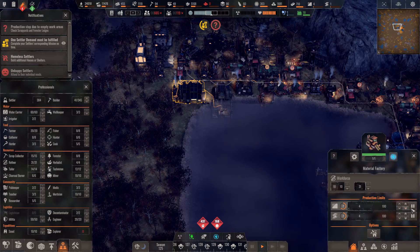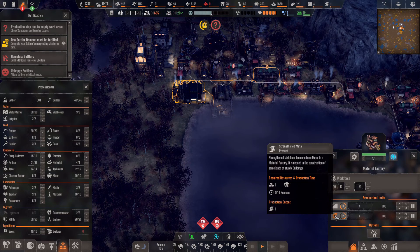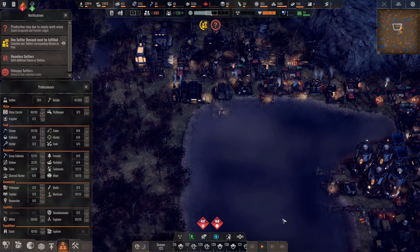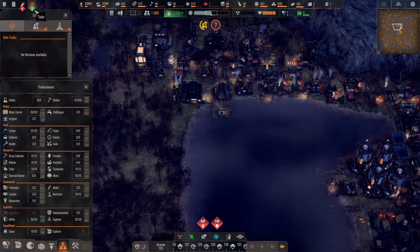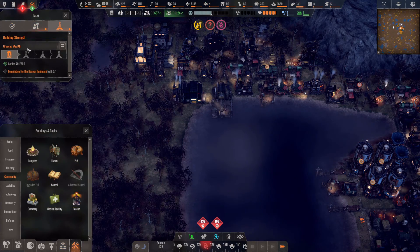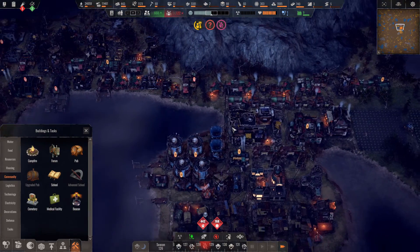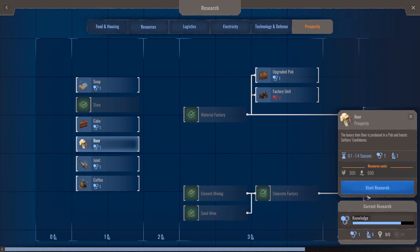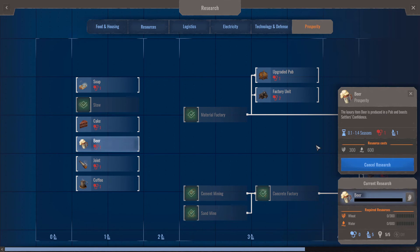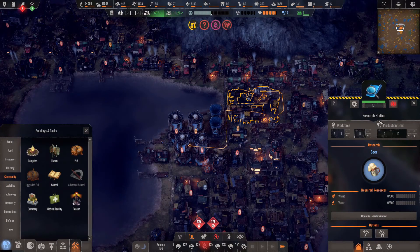Whoa — hang on, let me slow down time. Sand and coal for that building. Coal and metal for that one. I'll allow them to go to 100 each. How much do I need for this? 55 strengthened metal — okay, that's fine. I don't think we're going to rush that. There we go — start research. Let's go!